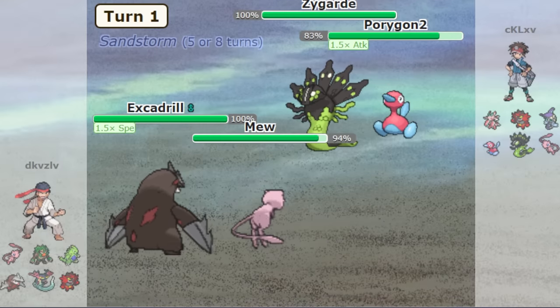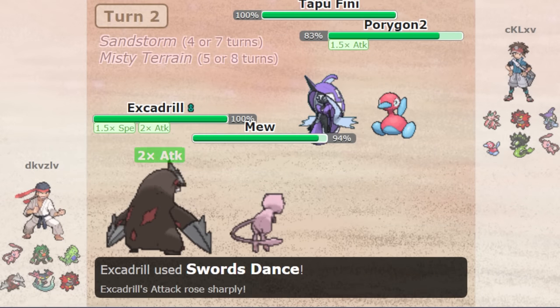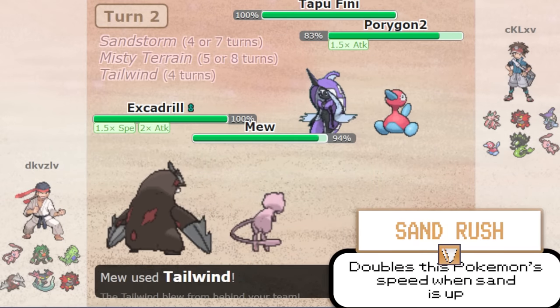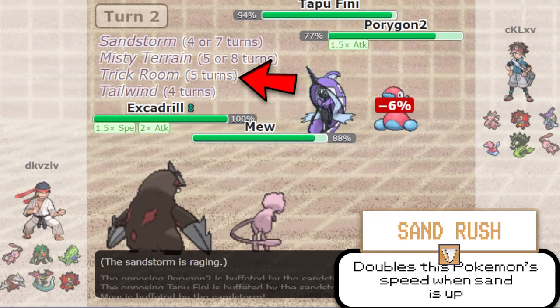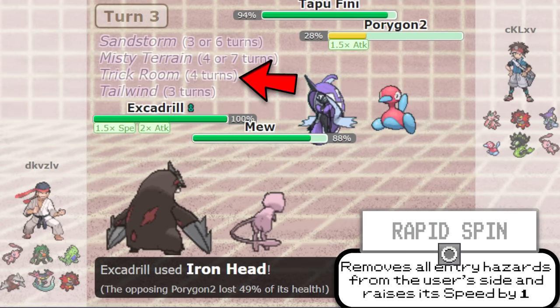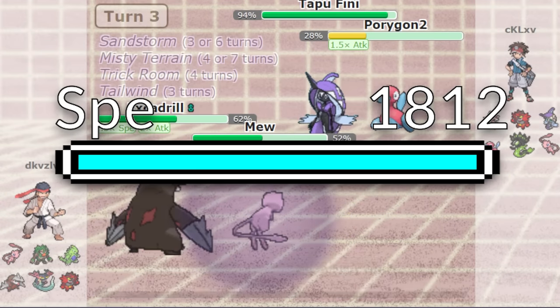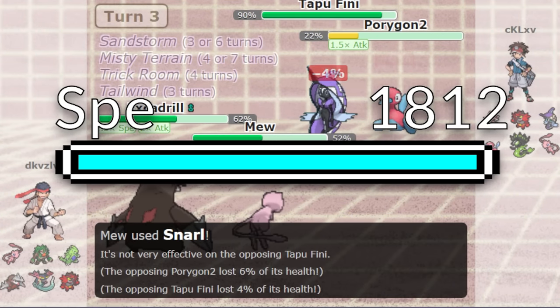There's only one recorded instance of it ever happening in a real battle. A player was playing a level 100 game back in Generation 8, and happened to have Excadrill in Sandstorm to double its speed, Tailwind to double its speed again, and used Rapid Spin to increase its speed by 1 stage. All that combined gave it a speed of 1,812 — barely good enough to cross the speed barrier.